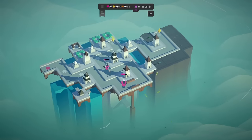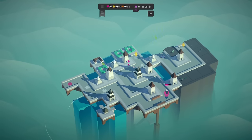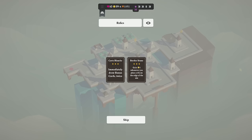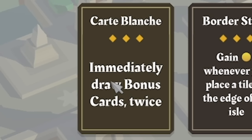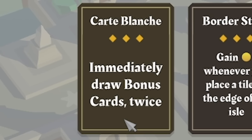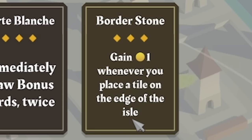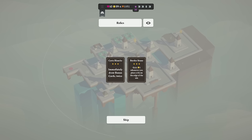This is wave 20, and honestly we're coping fairly well. That guy got quite close, so not going to lie. But beard dude is getting mullered. And look — at the end of wave 20, we've unlocked a relic. Two things to choose from: immediately draw bonus cards twice, or gain a coin whenever you place a tile on the edge of an aisle. Well, there's pretty much no edge of the aisle because we're just building on bridges constantly, so I don't think that one will pay off.